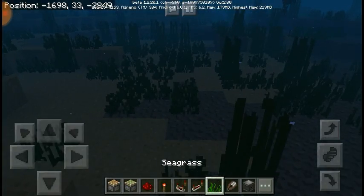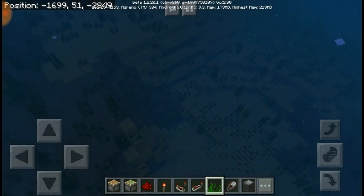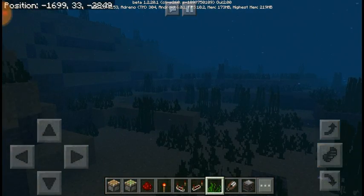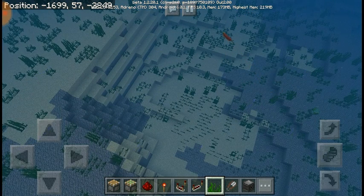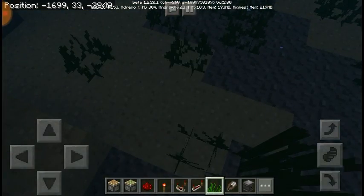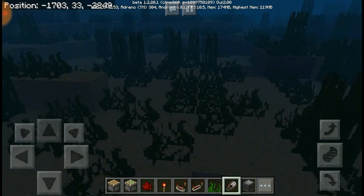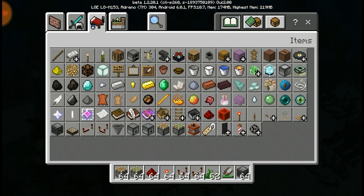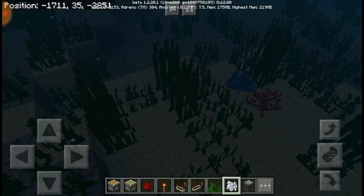So if you go down here it gets to a certain light level — whenever you get in this light level and then as you go down it gets darker. I think maybe if you're up here it should look darker down there, but I think this still looks good. You can place seagrass down here, and I tried to go into survival and get some of it but I haven't been able to, so that should be added.